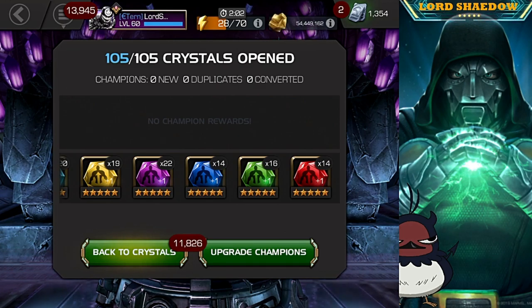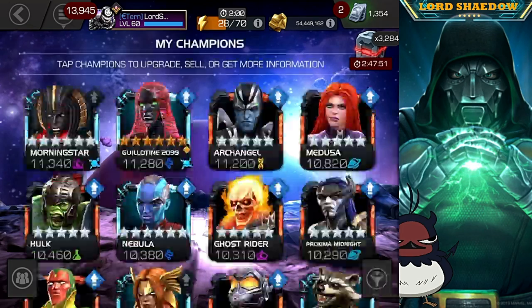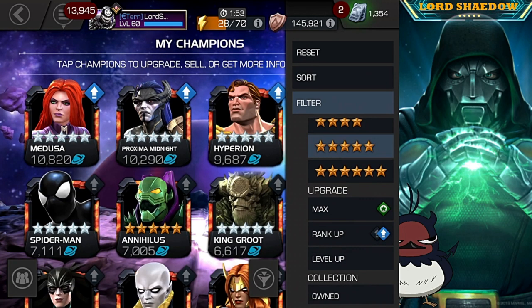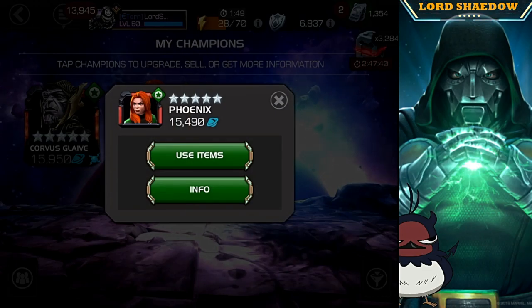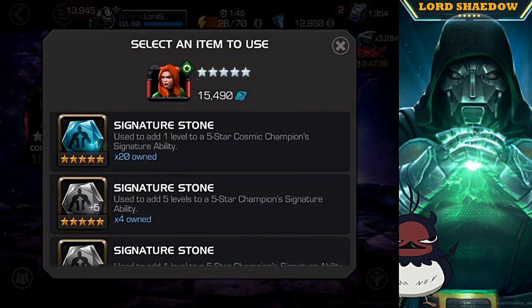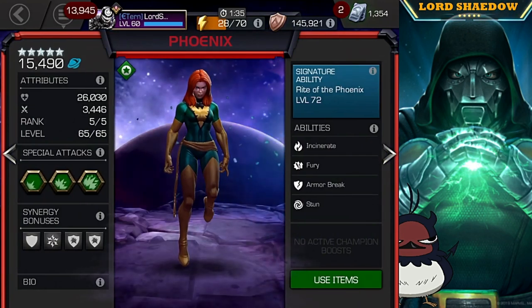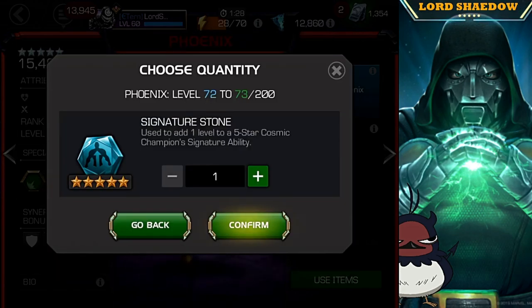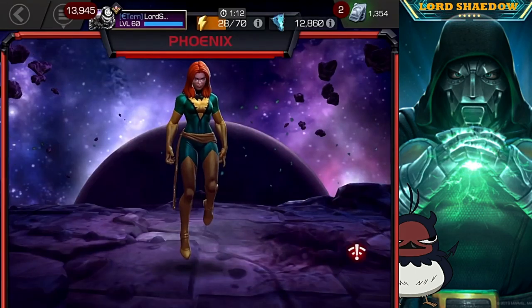First thing we're going to do is hit up my cosmic champion, Phoenix. As you can see, I've got 20 sigstones to put into her from what we just got. She's already at sig 72. Let me show you guys — you can do it from here. We're going to max her out. I'm so glad you can just hold it and increase it that way. Hit confirm.